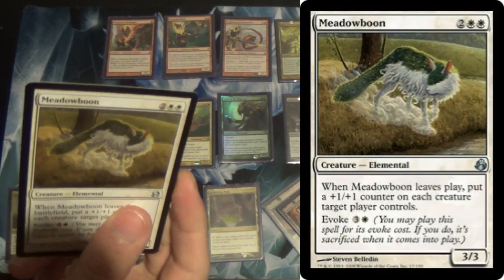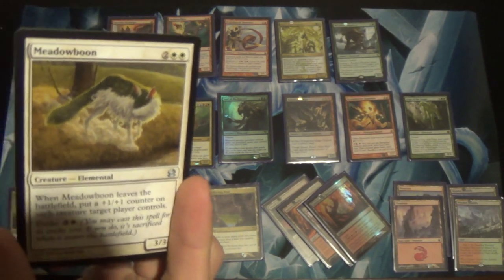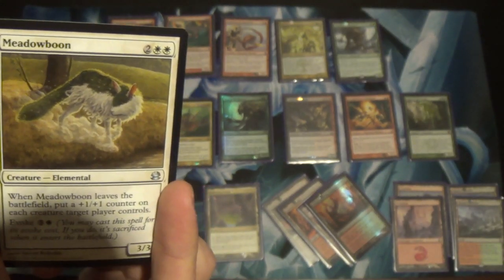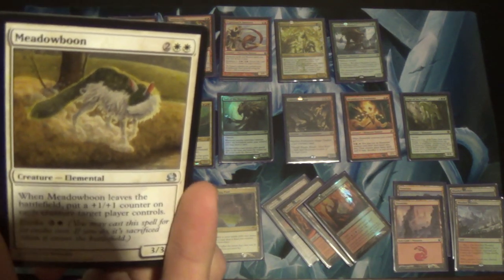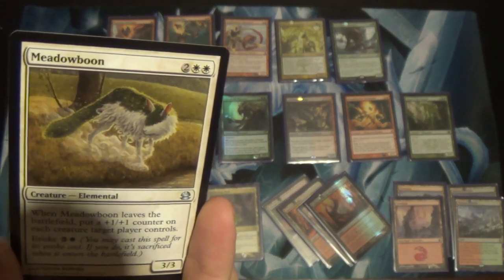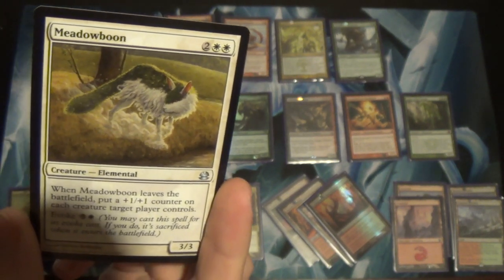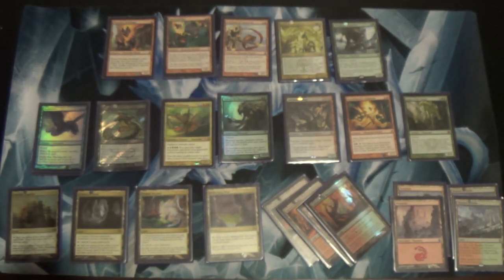Meadowboon was one of those Ingot Chewer slots. Meadowboon is terrible. When it leaves the battlefield, put a +1/+1 counter on each creature target player controls. If I already have a swarm out, I can kill my own creature for four mana to give +1/+1. No, that's pretty bad — I admit. He's just there for now.